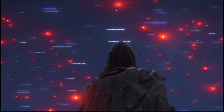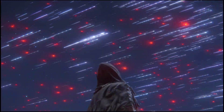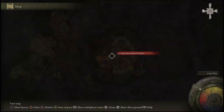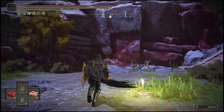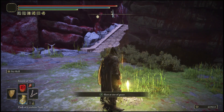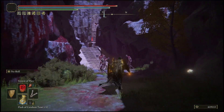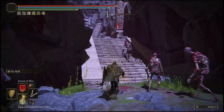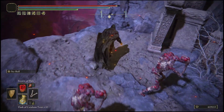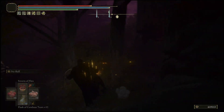That's how I recommend cheesing Radahn after the most recent patch. Now onto the final glitch — the unlimited rune glitch. For glitch number three, we're going to be at the Dynasty Mausoleum site of grace. To get to Mohgwyn Palace, once you get the Pureblood Knight's Medal you'll be spawned into this location. Come to this site of grace and follow me up the stairs, past these enemies — they won't harm you.